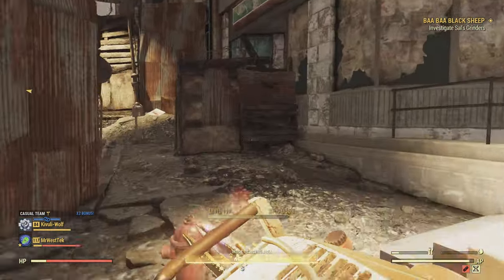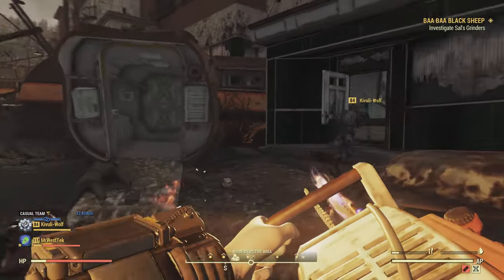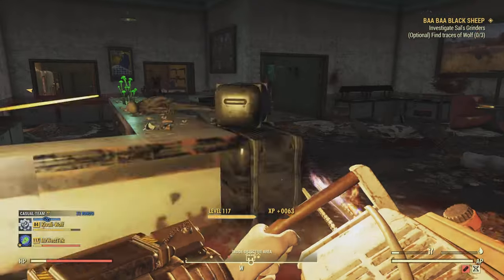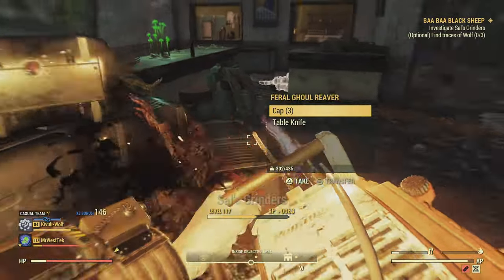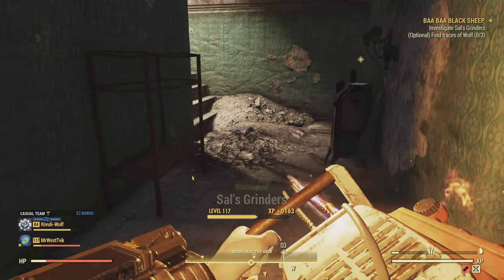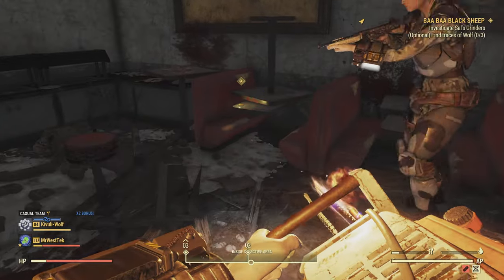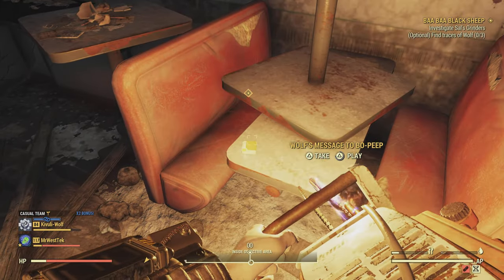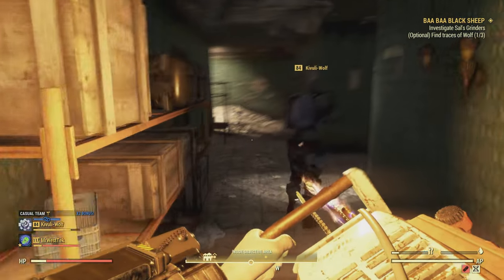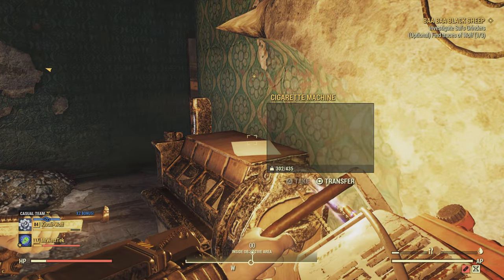When you get to Sal's Grinders, come to the building and look for the white door. Go inside - this involves finding some clues again, though you don't need to find them all. I'll show the two I found to progress the mission: a holotape over here - make sure you pick up this holotape - and then a note on the cigarette machine.